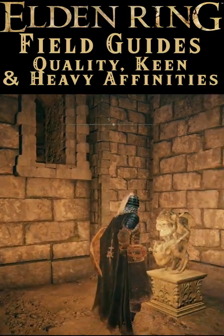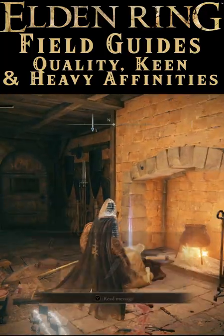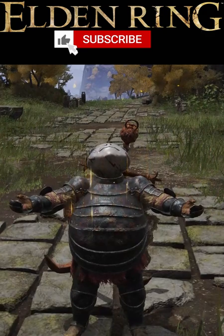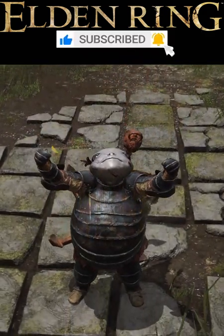You'll need to use a Stonesword Key to get past the imp gate and take out these two briar-covered goons, but then the Iron Whetblade will be yours and your glory days of pure strength or dex can continue unabated.